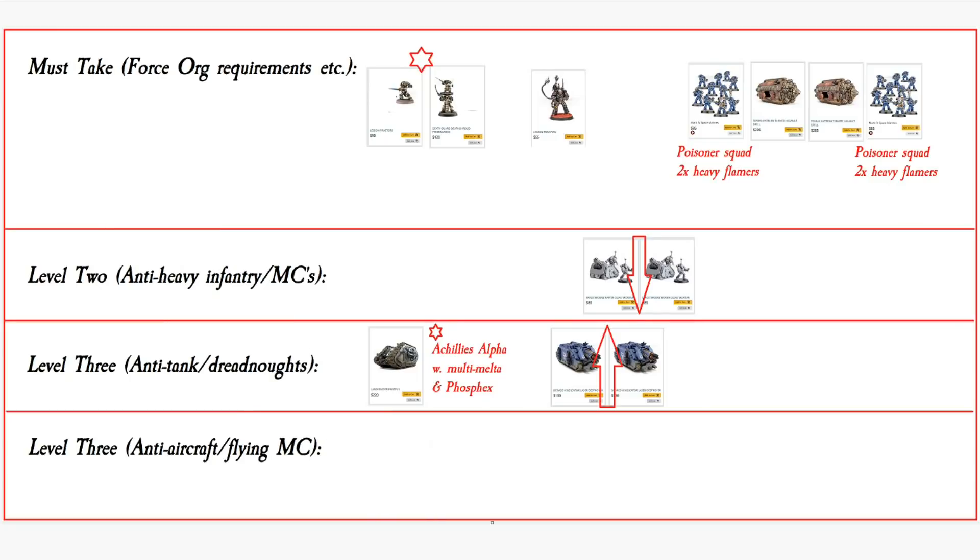Actually just for the sake of being something different — it'll die as soon as the game starts because people hate these things — let's put a Sicaran Arcus in there as an anti-air option. So the Death Shroud and the Legion Praetor hanging out together in that Achilles Alpha can take on enemy units and kill them. Something like Templar Brethren can't really hurt them, but they can definitely kill that Templar Brethren unit.